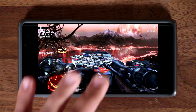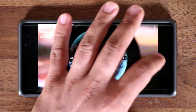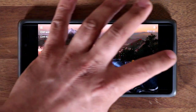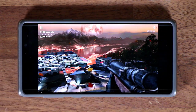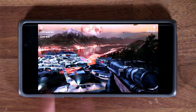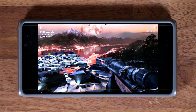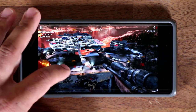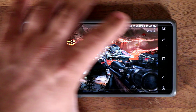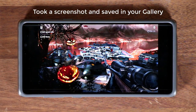If you swipe from the side, in addition to the actual navigation bar buttons such as Home, Back, and Recents, you also get access to two more buttons on the top and bottom. The button on the top is a shortcut button that can be modified — in this case it's set to take a screenshot of your game at any time during gameplay. I just swipe in and tap on it, and as you heard, it took a snapshot of the gameplay.